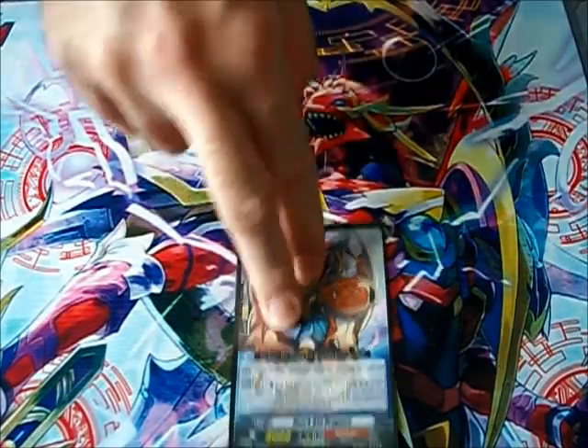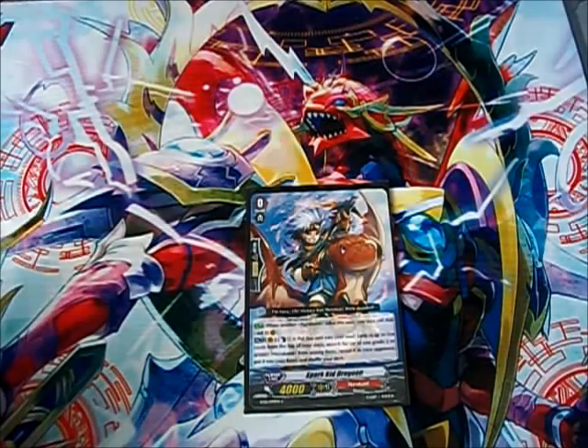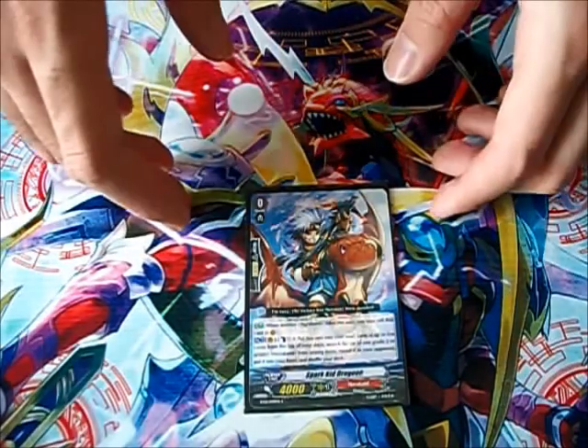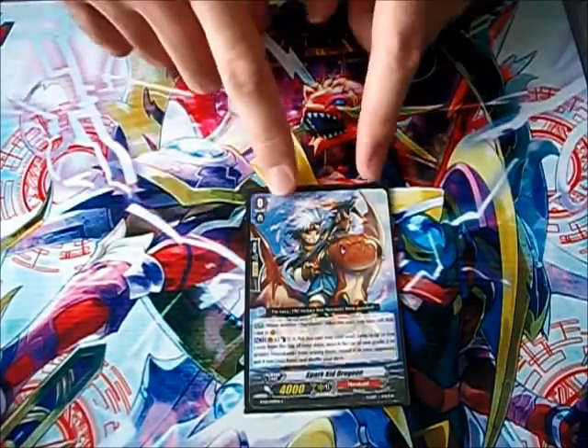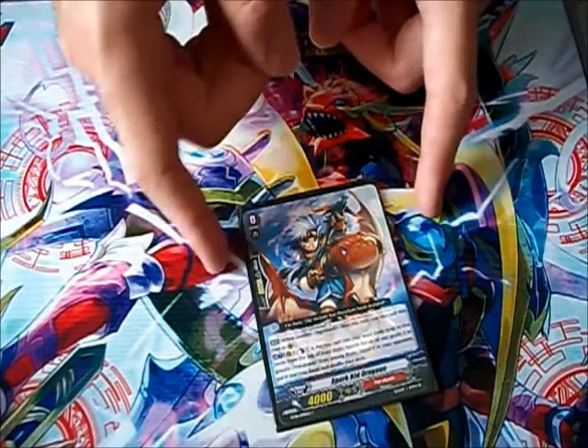First up for my starter, it's Spark Kid Dragoon. This is the best Narukami starter currently available. In BT10 though we will be getting something called Ambush Eradicator Linshu, but for now we'll just go with this guy and his potential ability to hit a grade 3 by putting it into the soul.